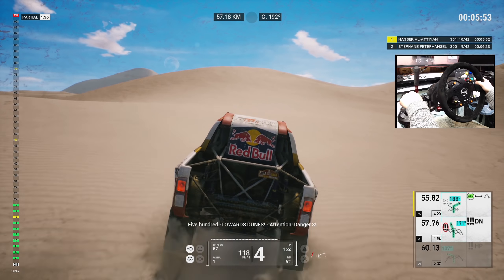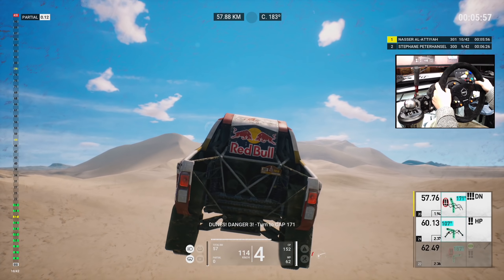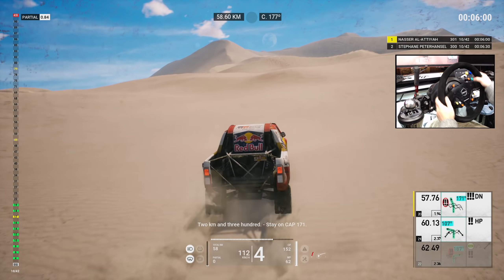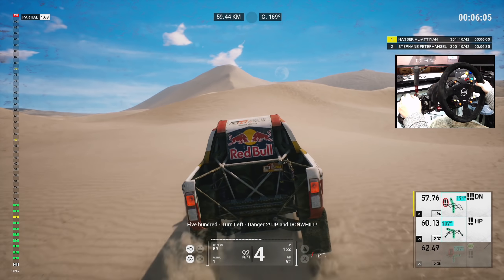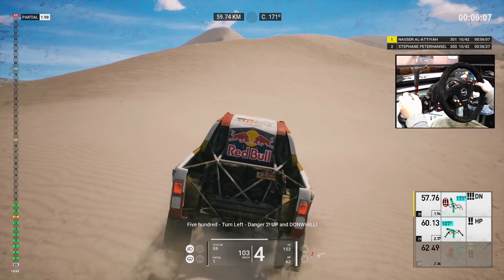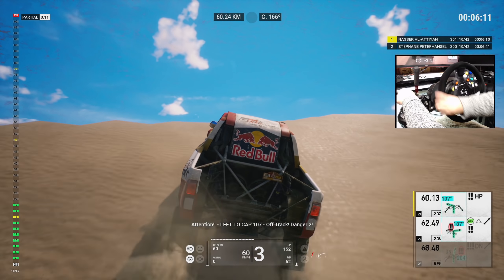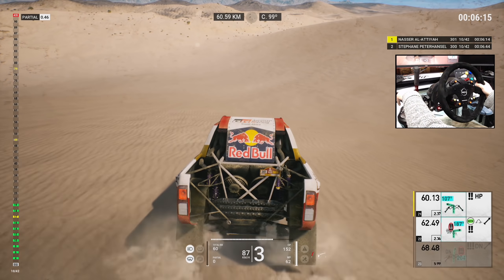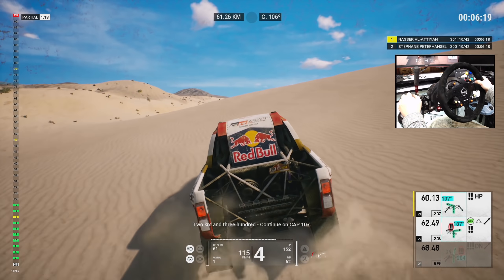Five hundred, towards dunes, attention, danger three. Dunes, danger three. Turn to cap 107. Two Ks in three hundred, stay on cap 171. Five hundred, turn left, danger two, up and downhill. Attention, left to cap 107, off track, danger two. Two Ks in three hundred, continue on cap 107.